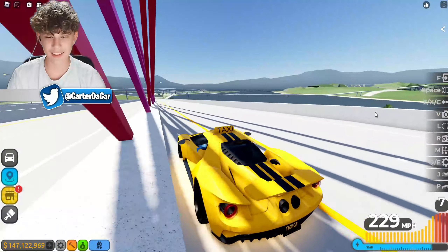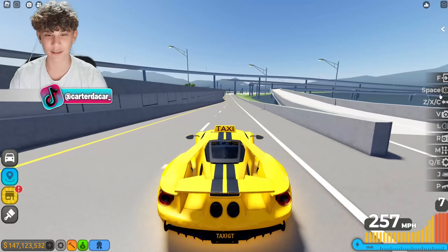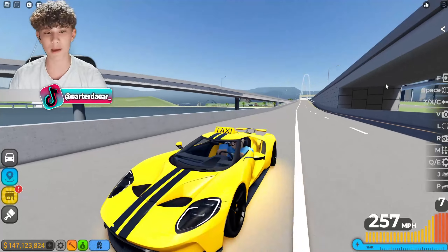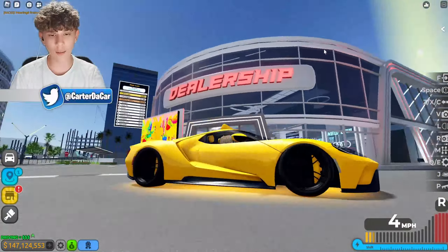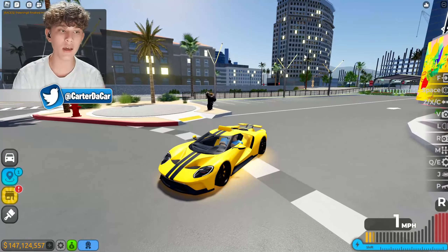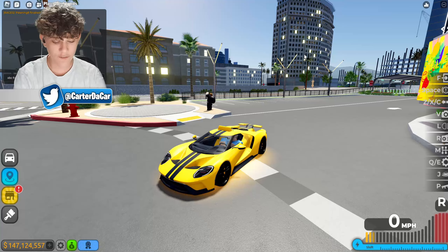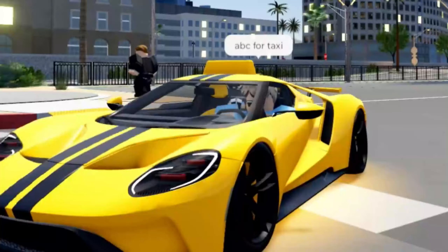What if we take a passenger later around the track? Usually after top speed I do a circuit race, but with this car it'll be different — maybe we'll get a customer to go for a drive around the track. I've hopped into a public server, popped up the active aero, and I'm going to say in chat 'ABC for taxi' and wait for someone to respond.